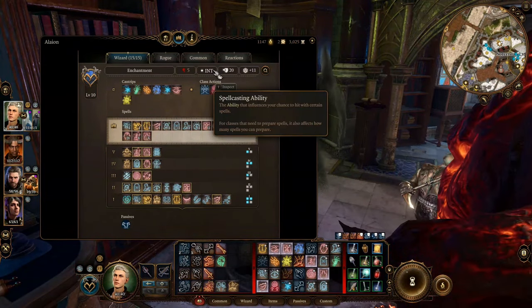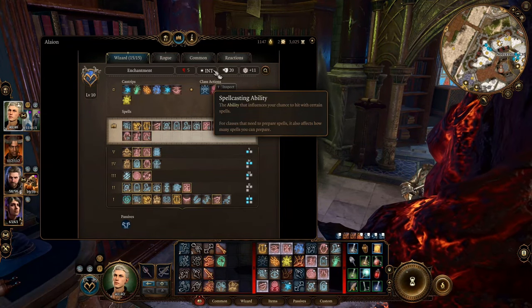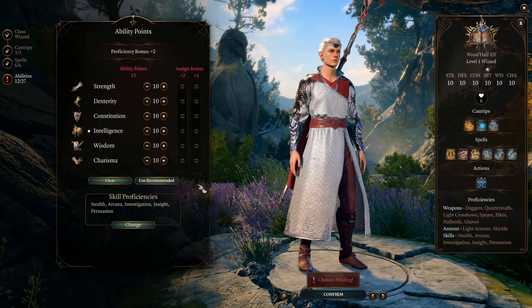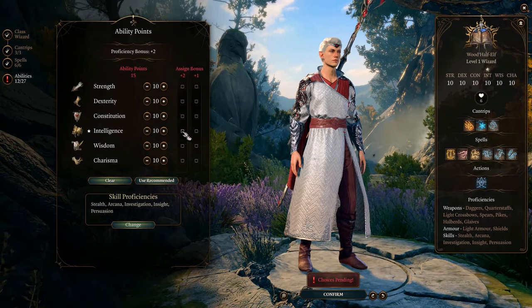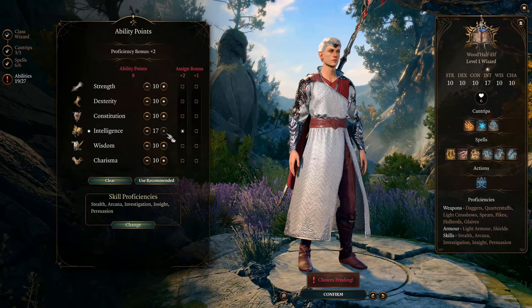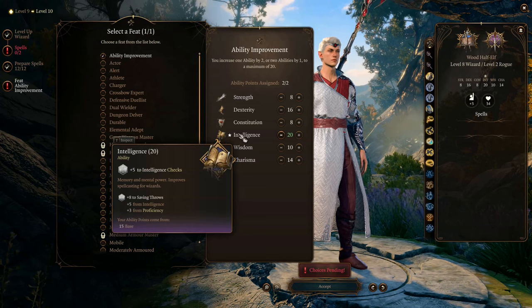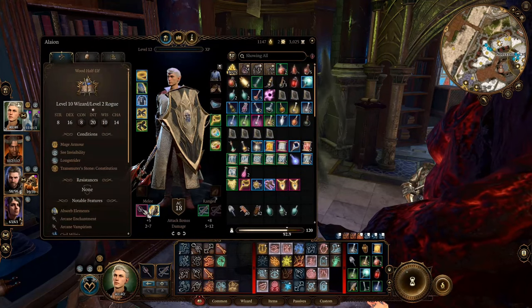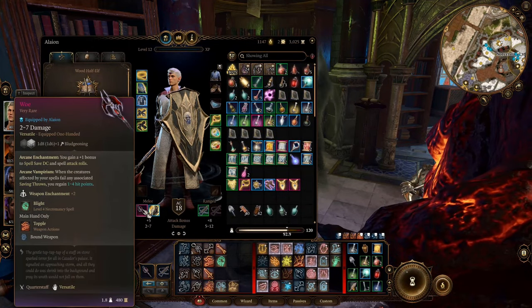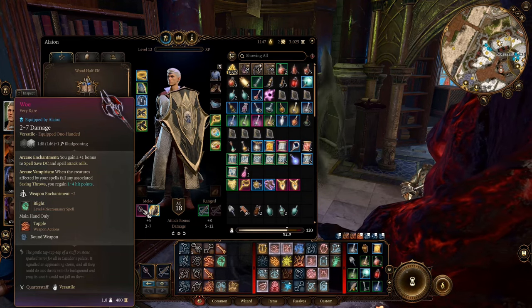The most direct way to increase your DC is to increase your casting ability, which is Intelligence for wizards. At 10 Intelligence you have no bonus; every two extra Intelligence gives you +1, and at 20 — the cap — you have a +5 bonus. The other way to increase DC is to equip items that boost it, so equip any such item you find.